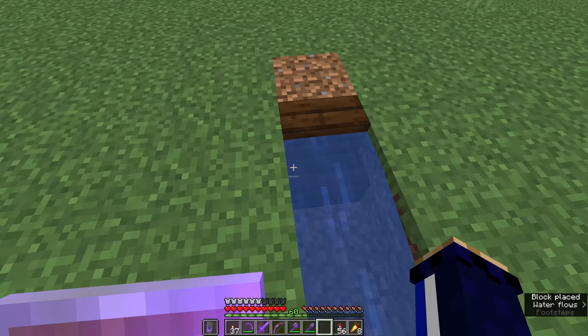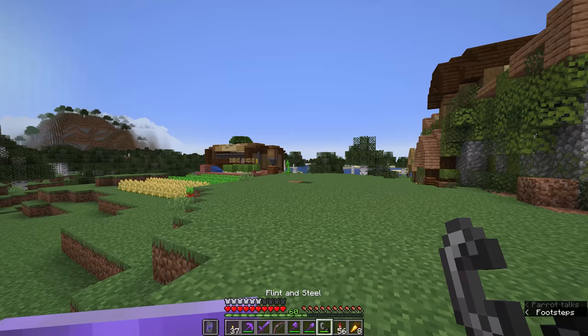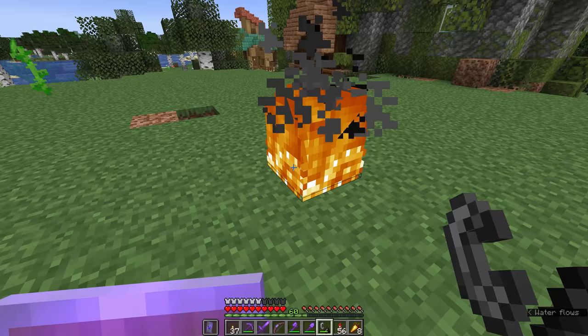If you want to avoid this, frost walker will have no effect on sources which are part of waterlogged blocks. Is there any point to using the specialized protection enchantments? Sure there is — they provide more protection against those individual sources than the regular protection enchantment does. Fire protection has the added bonus of reducing the amount of time you spend on fire, but if you want an all-round approach, protection is the most versatile.